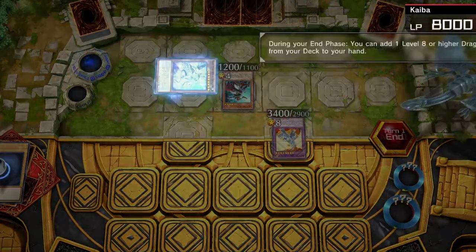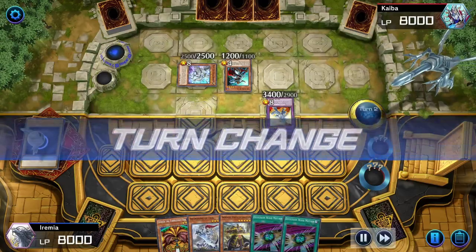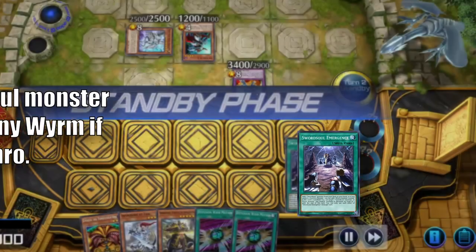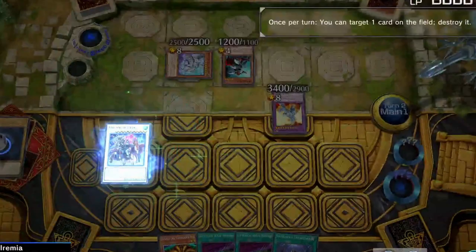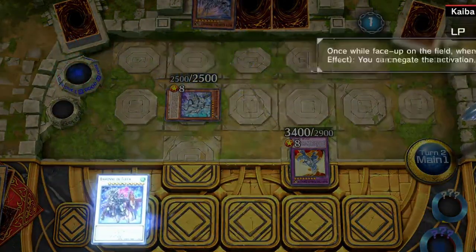We're up against Blue Eyes and they summon a few monsters and search a Jet before ending their turn. We pull a Sword Soul Emergence off the top, which is a very good draw. Now we can use Long Wand to set up. Let's destroy their monster, which I totally didn't mistake for Dictator of D, and prevent the Jet Dragon from coming down.